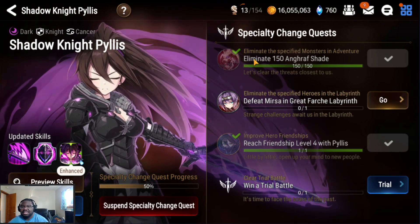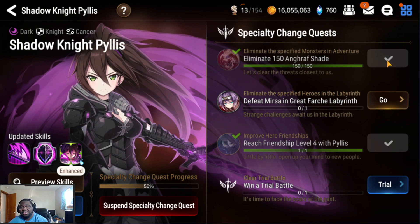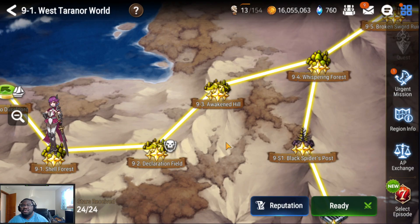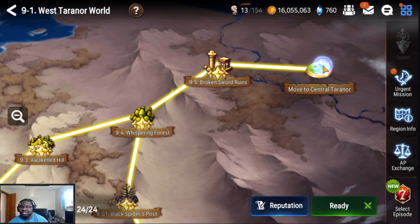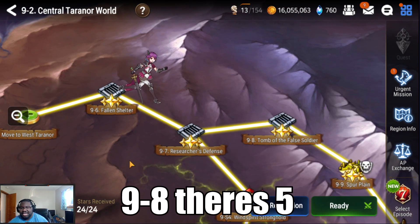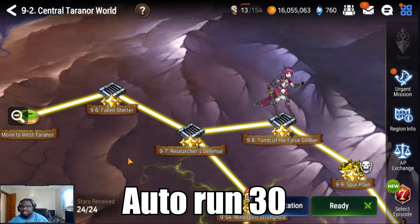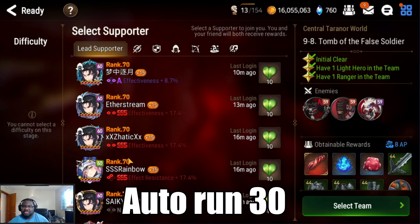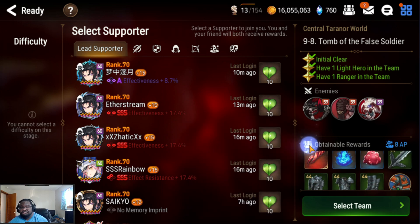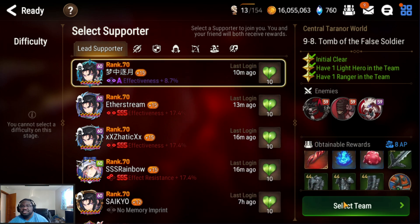For the Afghan shades, if you click 'go to it' I think it'll send you to 9-1, but you don't want 9-1 for the special change. You want to go one more stage over — 9-1 has five of them there, I've been testing it out. You only need to kill 150, so around 30 runs. On top of that it has an epic catalyst, so two birds with one stone.